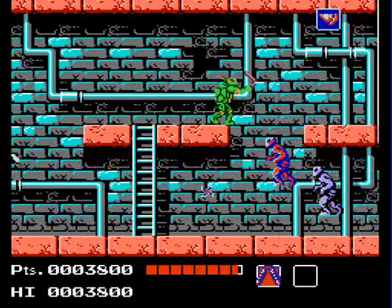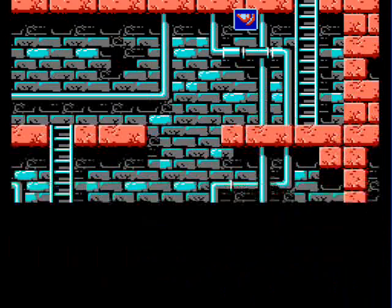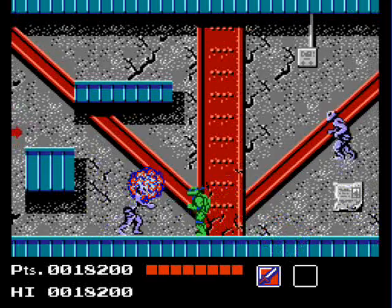Pizza replenishes health and it comes in three forms. One slice will give you a slight increase, a half pizza will increase a half meter's worth, and a whole pizza replenishes your life completely. The pizza doesn't show up all that often, but when it does, you need to be sure you choose the right turtle to feed.